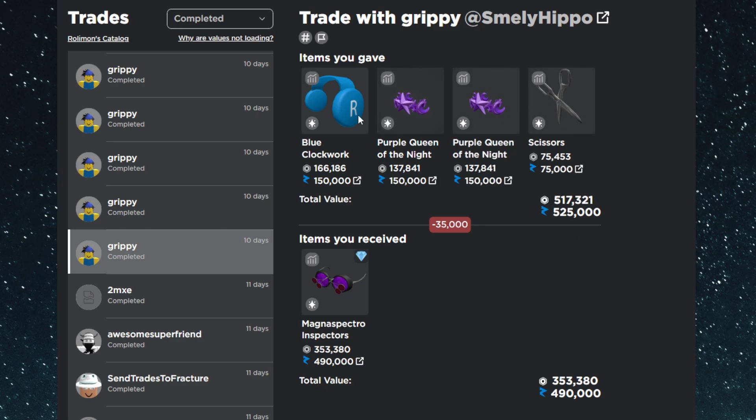The next trade highlight is an upgrade into the Mag Inspectors. I gave the Blue Clockwork Headphones, two Purple Queen of the Nights, and the Scissors. At the time this was a 40k overpay and now it's a 35k overpay, but the Mags just rose 50k so it's become even better. This time of year is really good for Rares, so I knew they'd appreciate — they're now getting over 150k overpays, giving me over 100k profit, and I plan to hold them for a while.